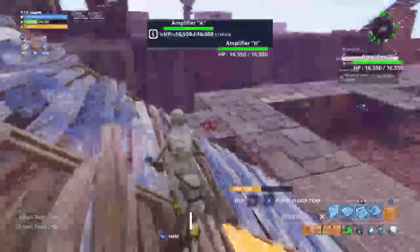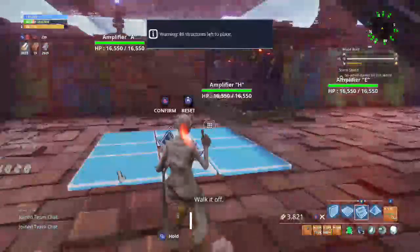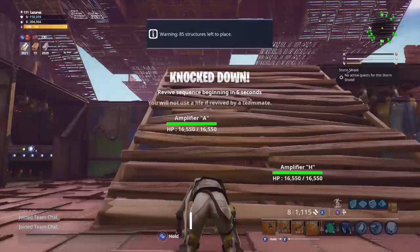A lot of people are going to recognize it — it's just a bowl. I haven't found a more useful structure for lobber protection. This is Twine Peaks, so there's a giant lava pit below me, and it likes to throw out some lava tips.